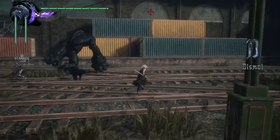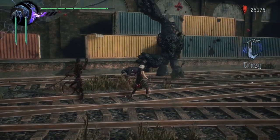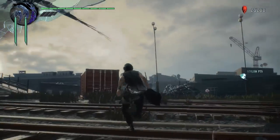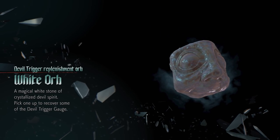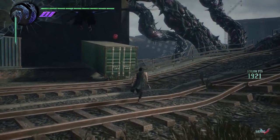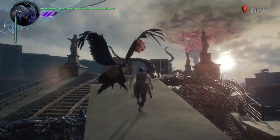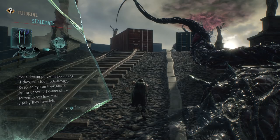You can also summon this big creature, though right now it wasn't necessary because there weren't too many enemies. His hair actually turns black and white. I don't know what he is — maybe a devil hunter like Nero and Dante. But I like the way you use this character — you use the bird or eagle to go up and it's so damn cool.